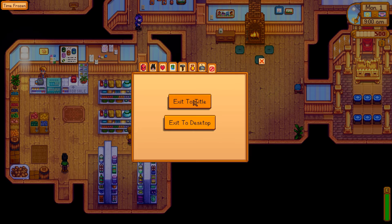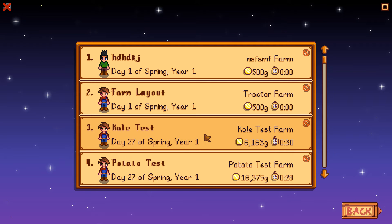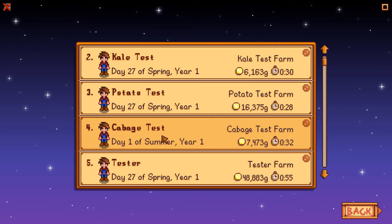We're going to go back to the main title screen and load a game. I went ahead and ran tests already. This one says cabbage — I spelled it wrong, but that's cauliflower. And this one says tester, but I decided to name them after the crop after I did the first one. This one is actually parsnips.